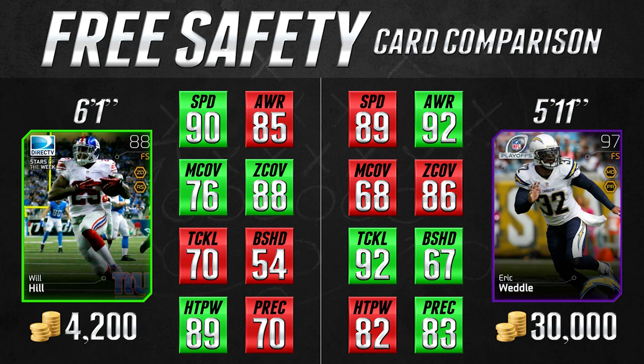Eric Weddle is not somebody you want manned up with anybody, and he's 30,000 coins versus the Will Hill card being only about 4,200 coins. So in my opinion the Will Hill card is definitely better for the value. You could honestly make a case that it's a better overall safety than the Eric Weddle card as well.